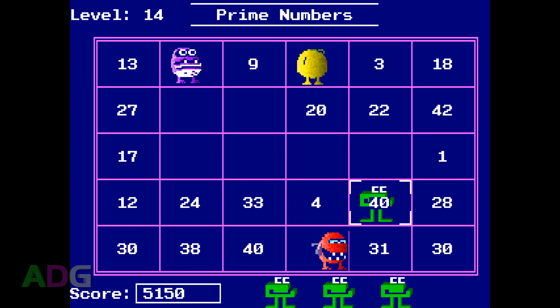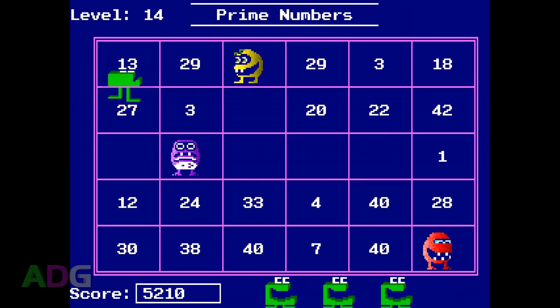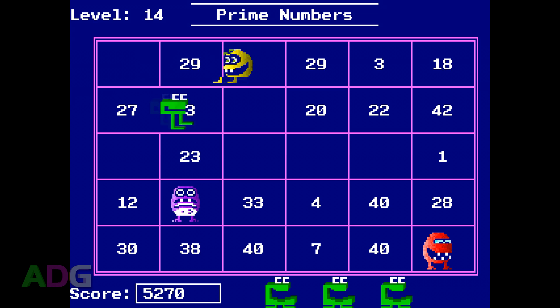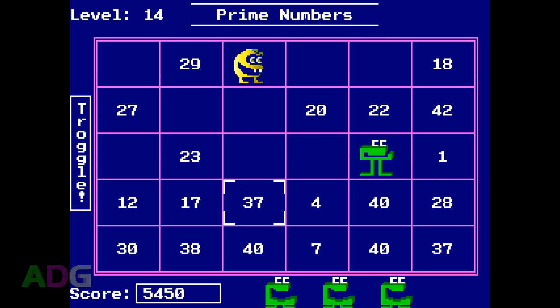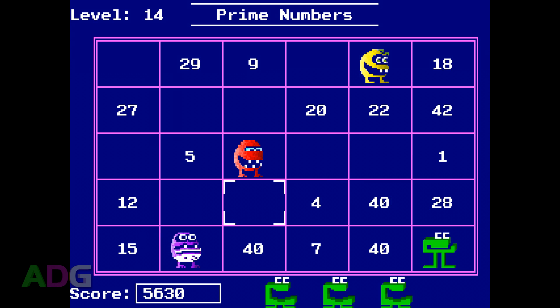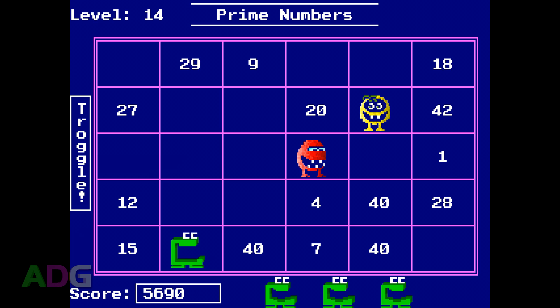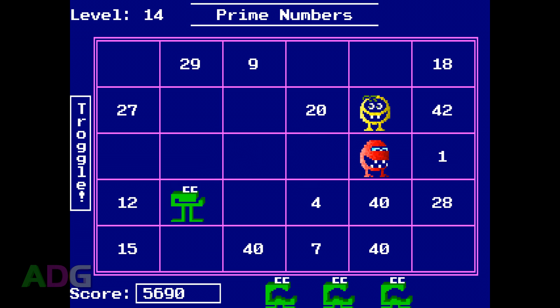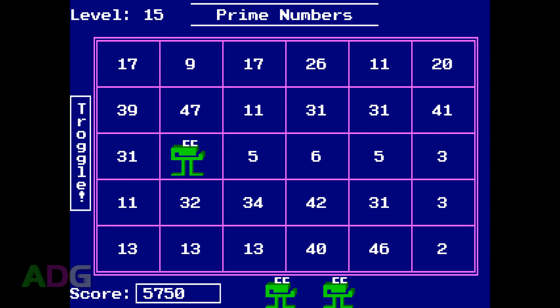Now to talk about the various kinds of mathematics players will experience. Before you begin, you choose which kind of math you want from a list of 5 options: Multiples, Factors, Primes, Equality, and Inequality. There's also a 6th option called Challenge, which switches between all the other modes with every level you clear. Each mode has its own high score table, but there are no separate tables for different difficulty settings.